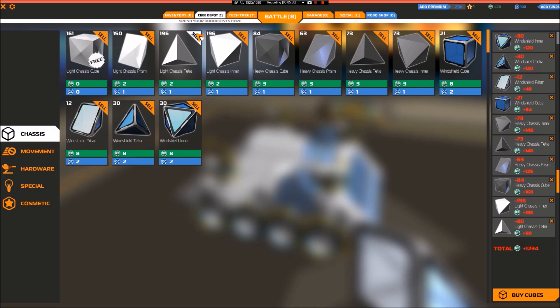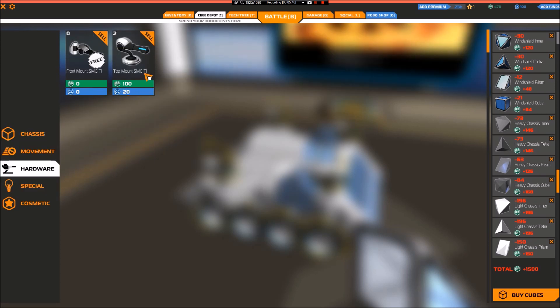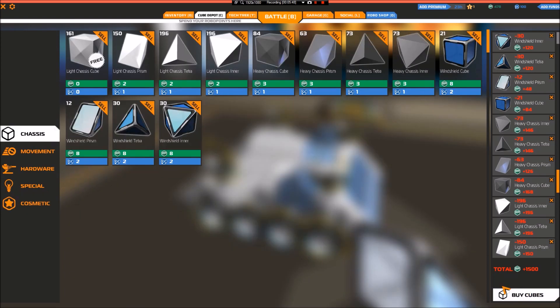I've got 196 and then 150. I won't be selling the free things because I get nothing from it, which is pretty obvious. Movement I keep — I don't want to sell them because I'll put them on soon. I already sold my headlamps. So that's everything I can sell and I've got 1500.